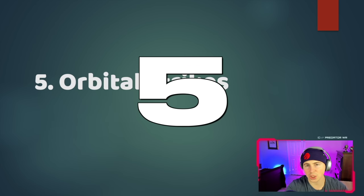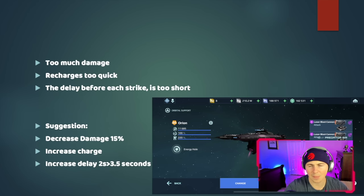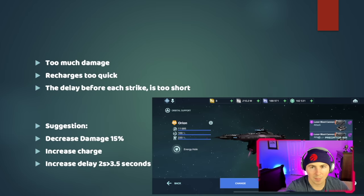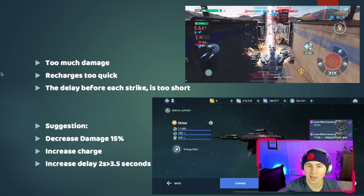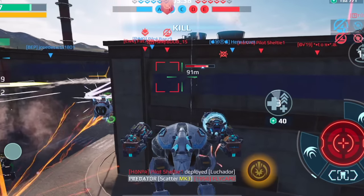Number five: orbital strikes — not just orbital support in general, but the Orion especially. Remember when orbital support was revealed by Pixonic? They said it was going to be a very minor part of the game and wouldn't affect huge parts of it. But right now the Orion is affecting huge parts of the game. It deals too much damage — you can literally one-hit lower-leveled robots and titans, which is ridiculous.